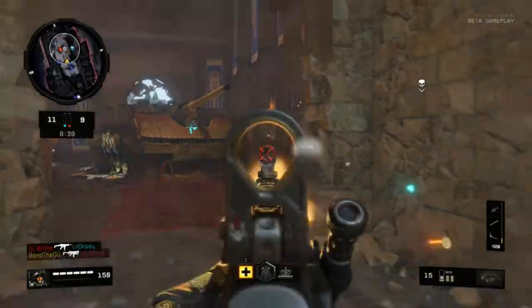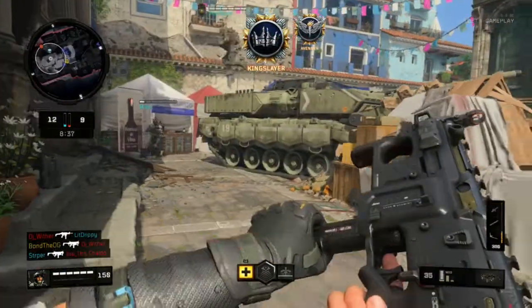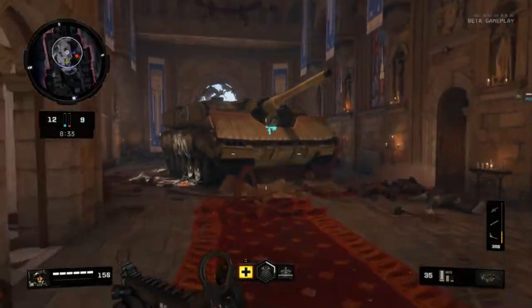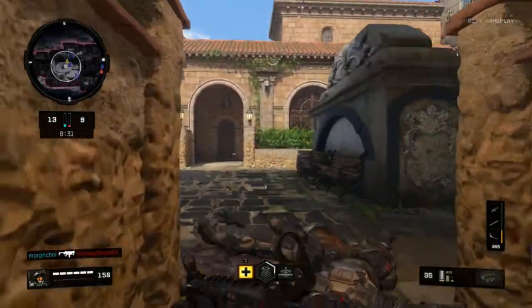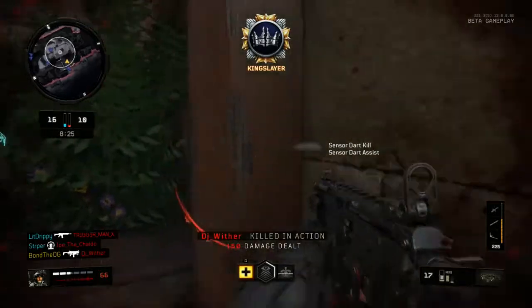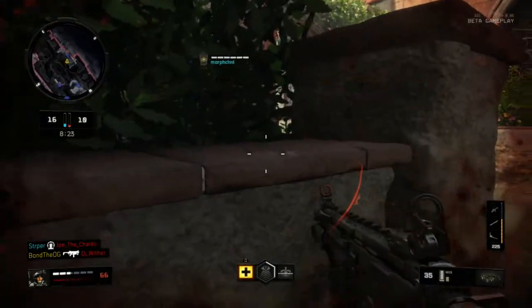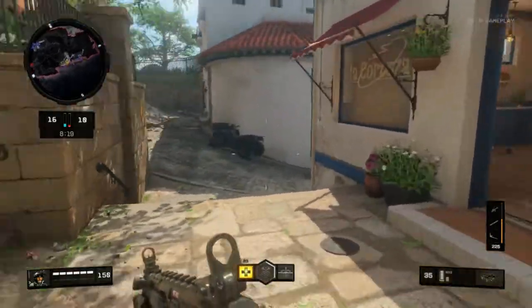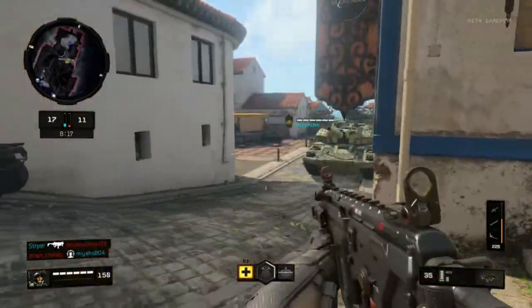S&D has only been out for a few hours when I hit this clip, and it will be the world's first Tomahawk Trickshot, I believe. Now I might be a bit late on this upload because I hit the trickshot and pretty much went to bed. But in a way it is world's first — at this very moment I've seen nobody else do a Tomahawk Trickshot in S&D as well, so I might be one of the first.